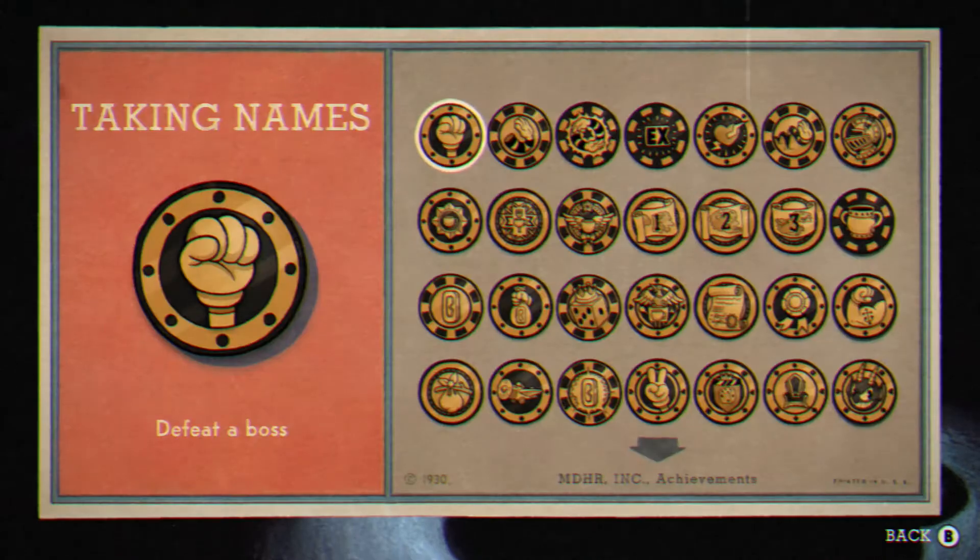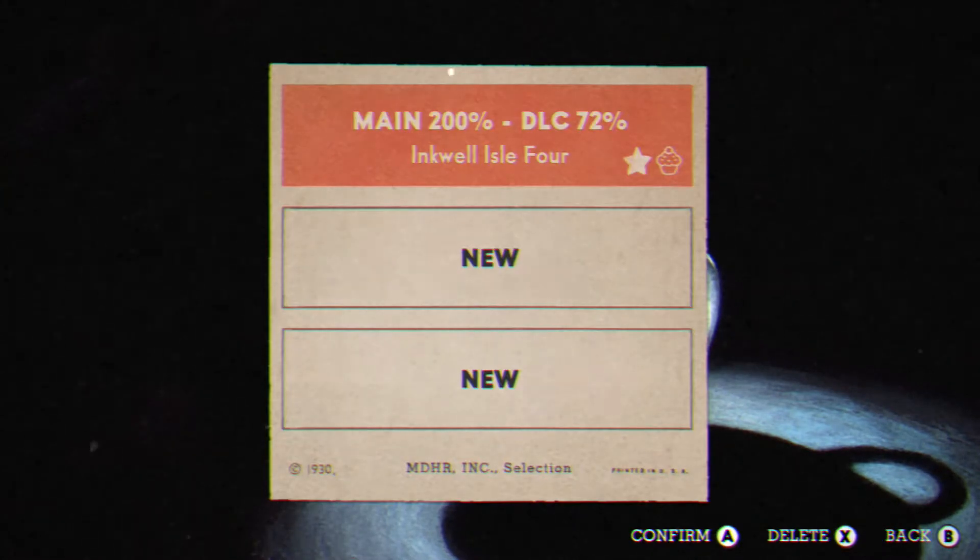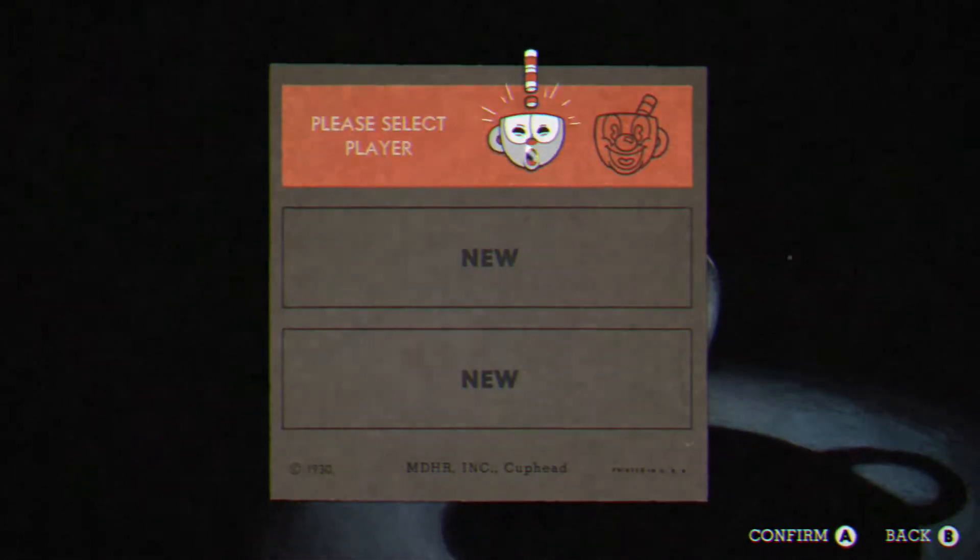What's up everybody, we're gonna go ahead and show you how to get this achievement right here — this Hardiness achievement. You need to have nine HP at one time. There's a very easy way to do this. I've already popped the trophy so you're not gonna see a pop-up, but here's what we're gonna do.